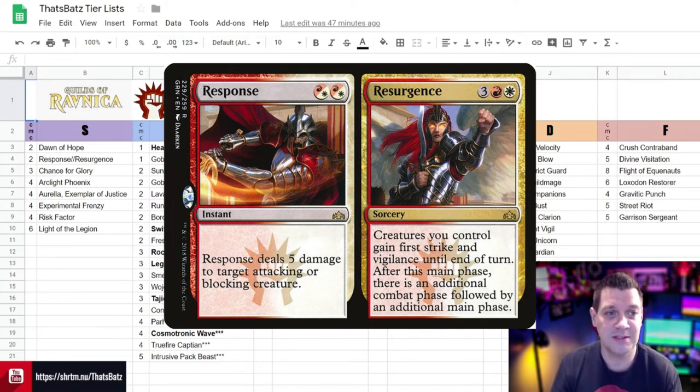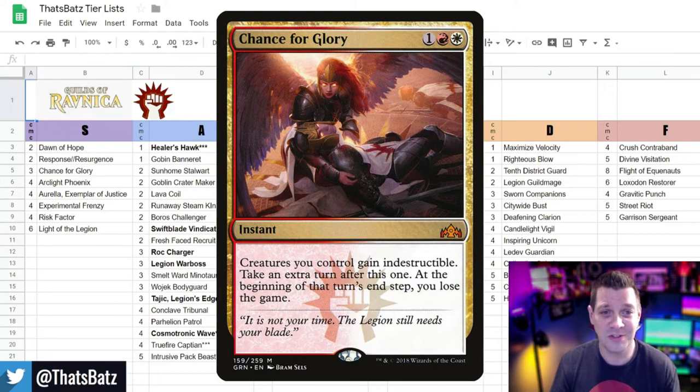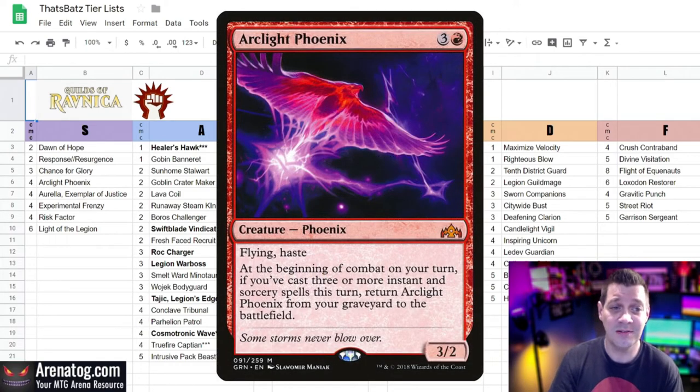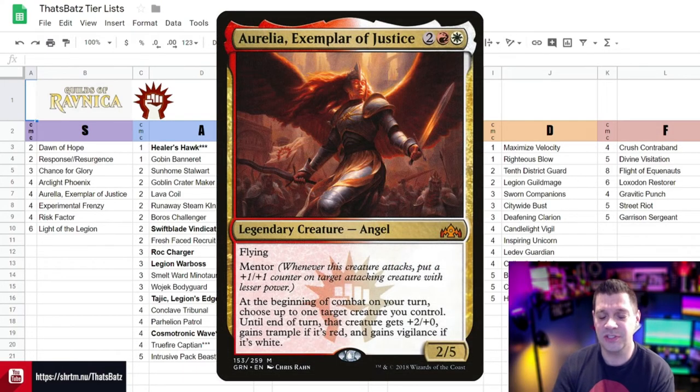Chance for Glory works pretty much the same way except it's a little more dangerous — it's cheaper, but if you're wrong you lose the game. Still, two attack phases in a row when your creatures gain indestructible is just really, really good. Arclight Phoenix isn't really a Boros card — he's more of an Izzet card — but a 3/2 haste flyer has some evasion and is going to sneak in damage really quickly. Occasionally it is possible to pull him back from the graveyard if you happen to have three instants or sorceries on hand, so you might get that added value.